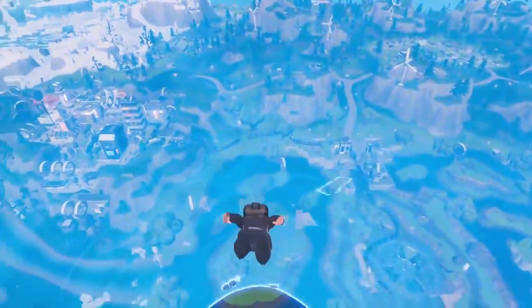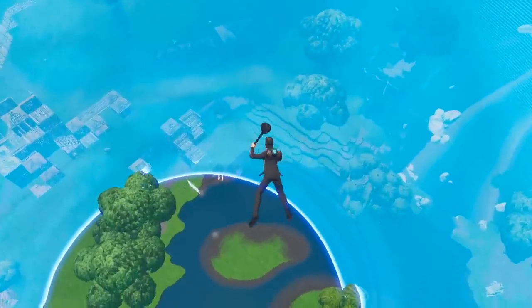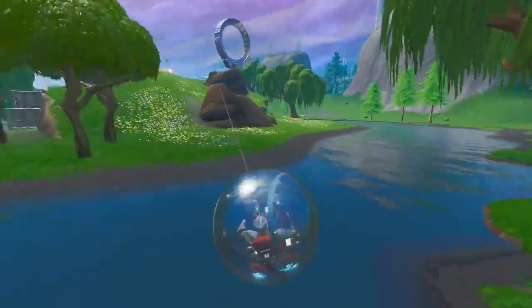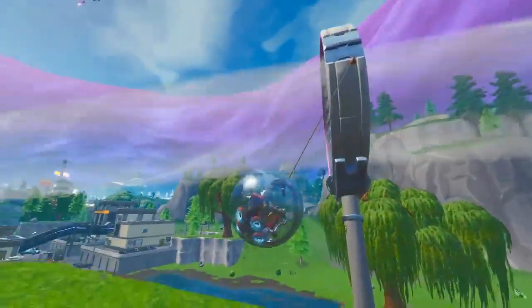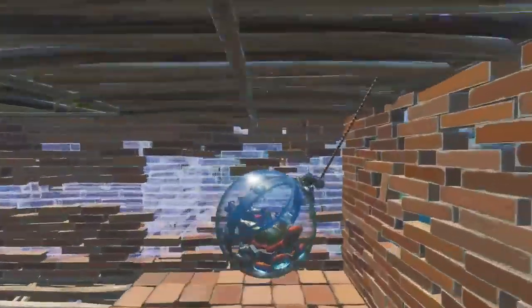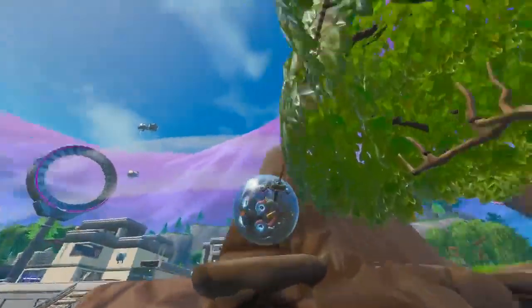Other items that have been a real driver in late game rotations are rift-to-go's and ballers. These make for a fantastic way to rotate, but you can't build your rotations around them since they're not a guaranteed item. Epic decided to nerf the ballers to 150 health. Their reasoning was that the primary goal of the baller is to provide fun and exciting mobility, but it still had a little too much defensive agency. It looks like they don't want people with ballers rolling around having free rotations and a free shield.